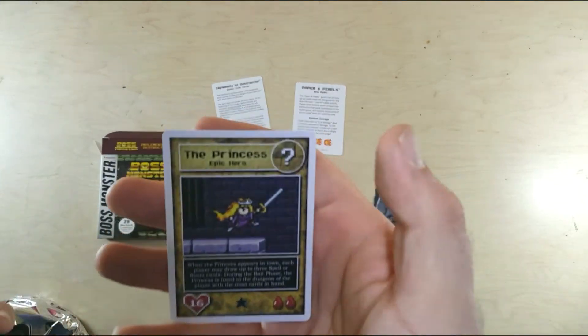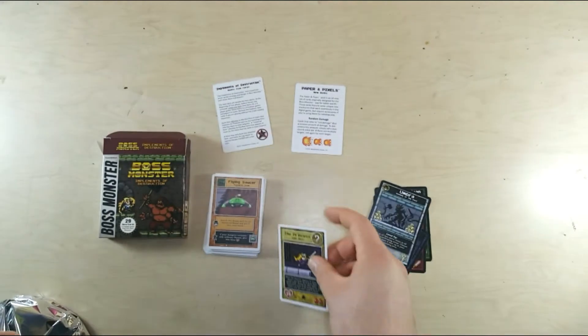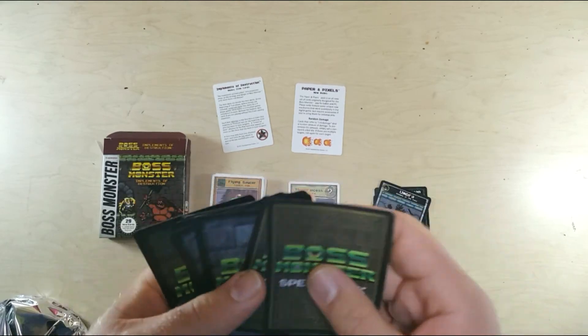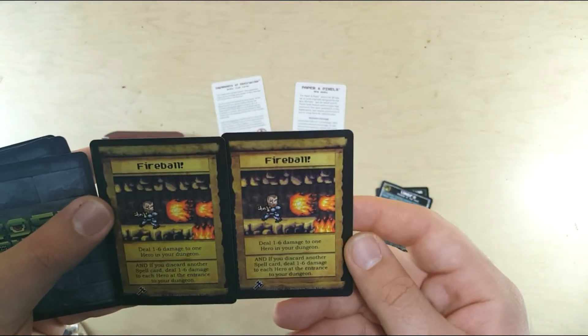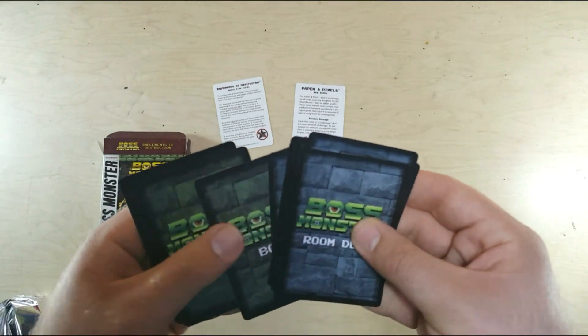We got one new epic hero — the princess. And looks like two spells: we have the fireball, so two fireballs.